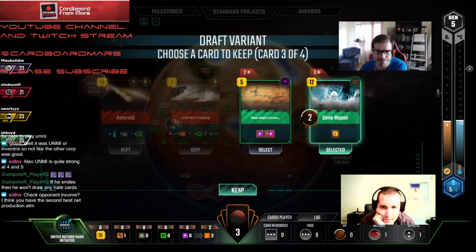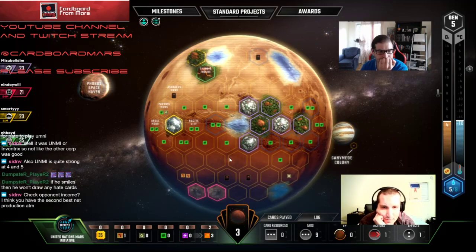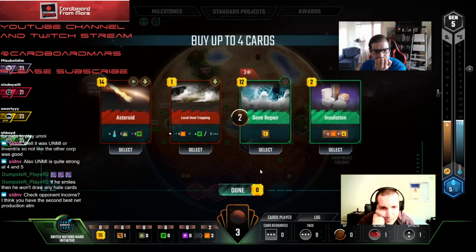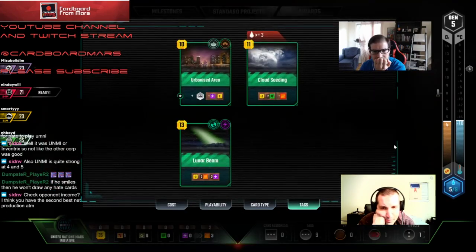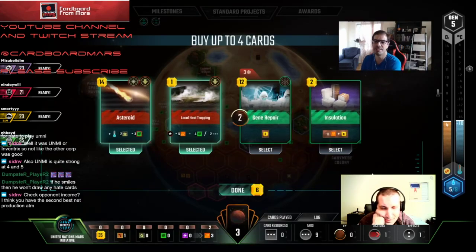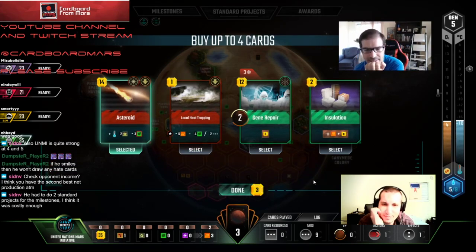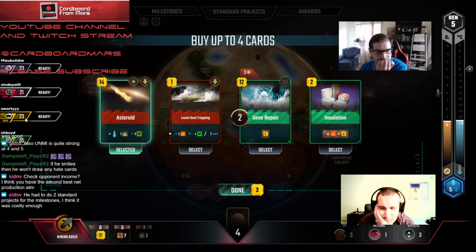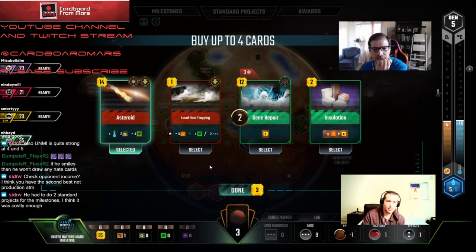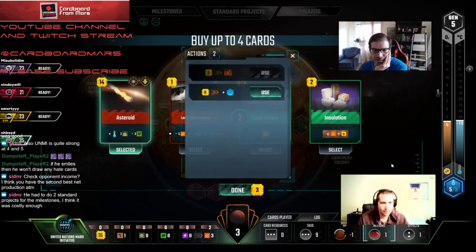Media Group — we have just enough here. Should we Cloud Seed ourselves? Does anybody have heat? Power Supply Consortium — no, we need two power tags. I wouldn't do that because we're going to need at least one award, and Thermalists will be our only thing. Purple is going to end up with two milestones unfortunately — no way around that. Let's take Heat Trapping and the four plants card.